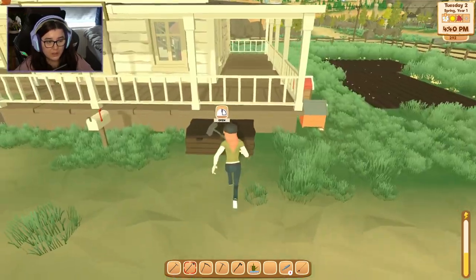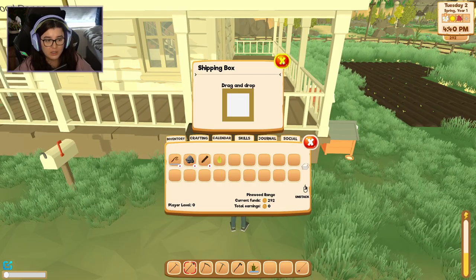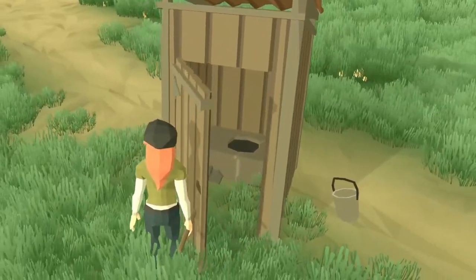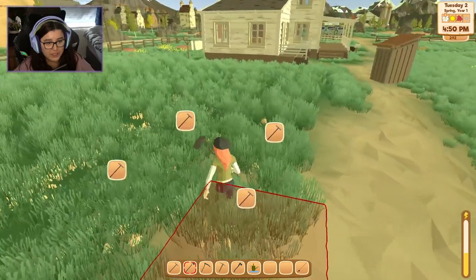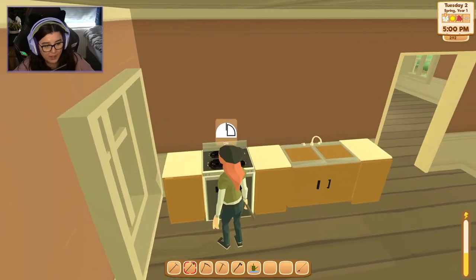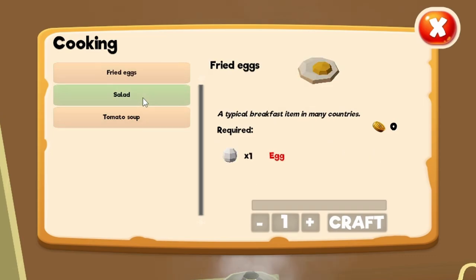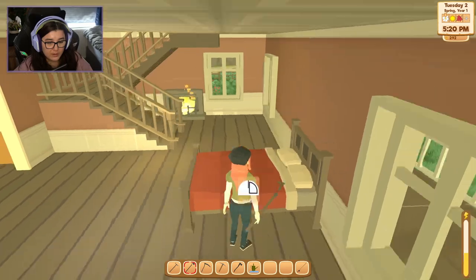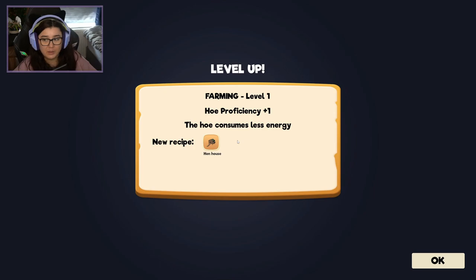Get the watering can refilled, then over to my shipping bin. I throw that fish in there — it's 80 coins. I'm not sure if it sells immediately. Oh my god, look at the little outhouse toilet — that's terrifying. I feel like I could never go in there for fear of spiders. You can drink water — I wonder if in the future you're going to need to take care of that. Here are the cooking recipes I know: tomato soup, salad, and fried eggs, and it tells you what you need for them.